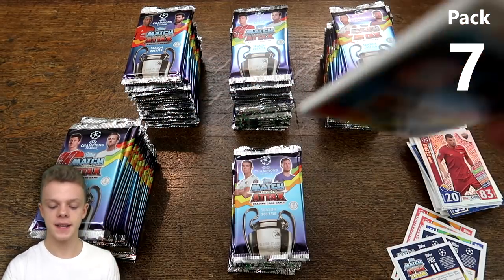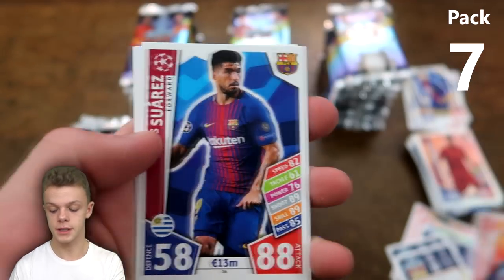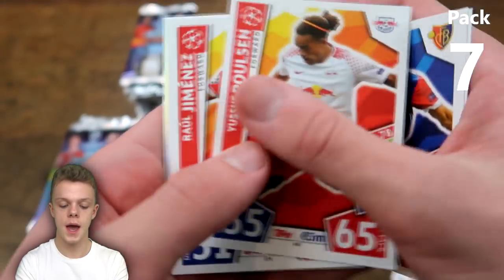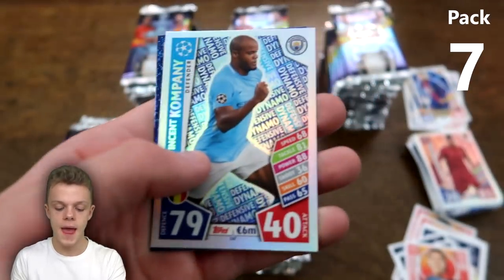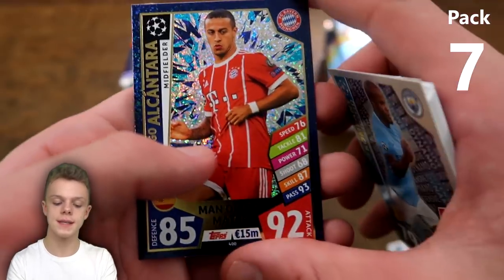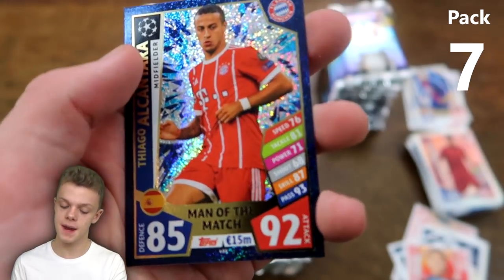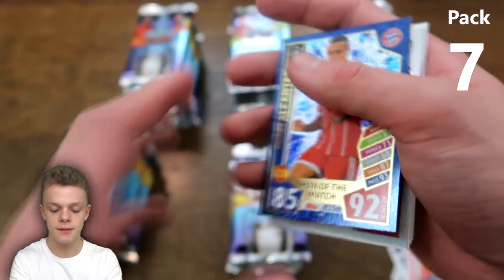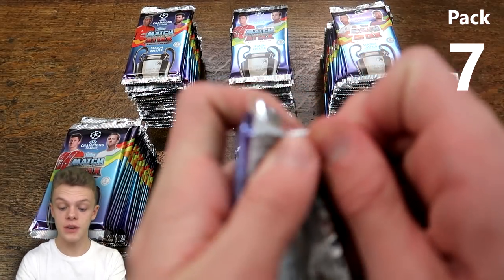Into the next pack: Roberto Firmino's Pro 11 code card, Luis Suarez, Thomas Lamar, Bua Poulsen, Jimenez, Nainggolan, Matic, Douglas Costa, then Vincent Kompany defensive dynamo rated just 79 for the Belgian, and Thiago Alcantara — a much better man of the match, 92 on attack and 85 on defence for the Spanish midfielder at Bayern Munich.